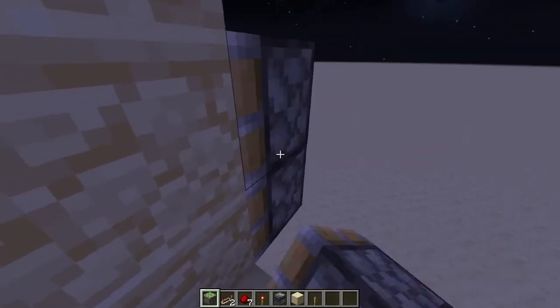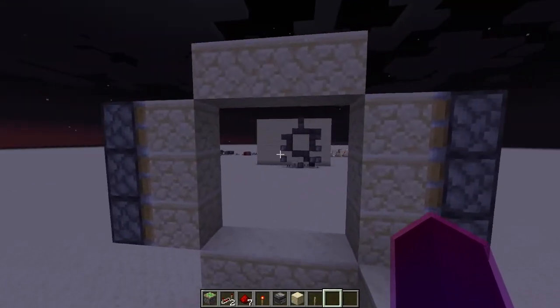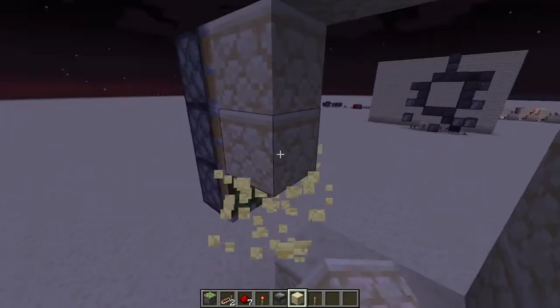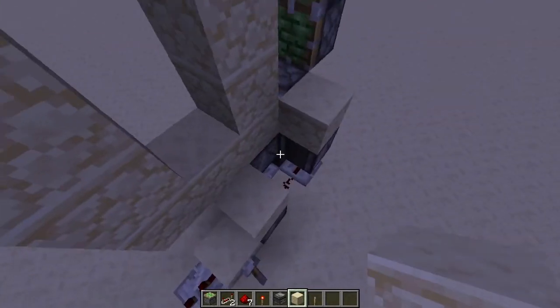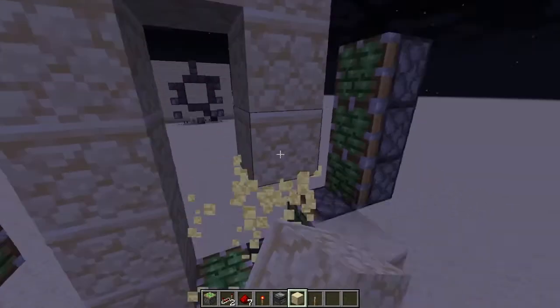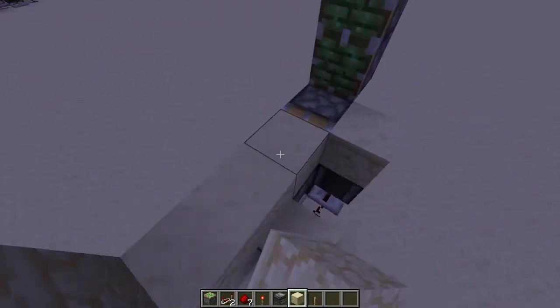We're now going to need to layer up the pistons so that they're facing inwards towards each other. These three blocks will end up here, and these three blocks will end up here. We've already got this little contraption down here finished, so these two blocks will end up there.